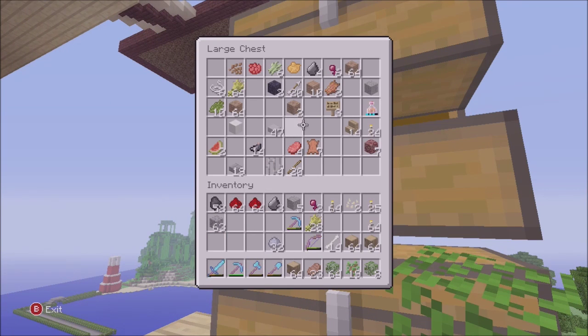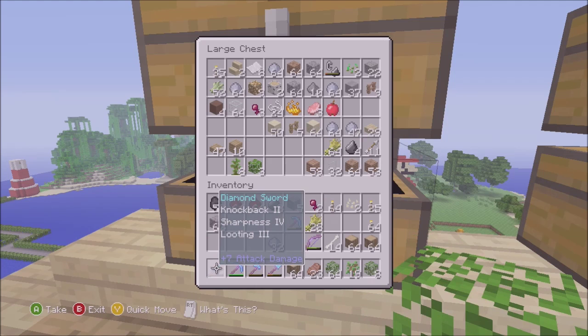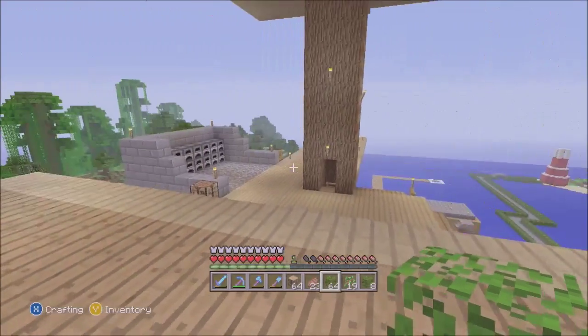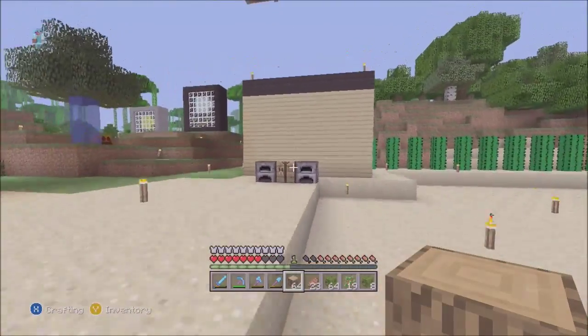I'm gonna grab that — oh, that's my fire resistance potion, I could have used that last episode when I fell in lava. And we're gonna need some dirt. I'll need some slabs as well, so I think we'll have everything we need. There's a crafting bench down there too.